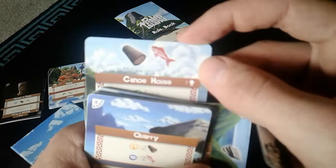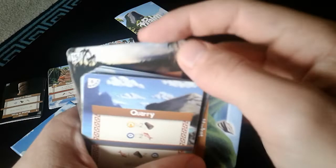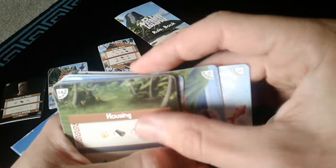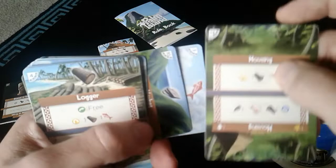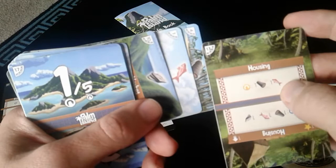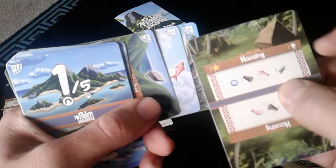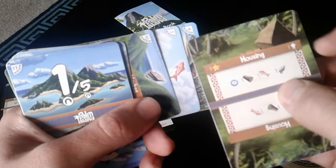After storing the fish for free and discarding cards we can't use, we reach the end of round one. At the end of a round you have to either use or discard all cards in hand. Here we can pay wood and fish to upgrade this house — we flip it and that gives us a victory point. We pay these two resources, flip the house, put it in the back, and round one is done.